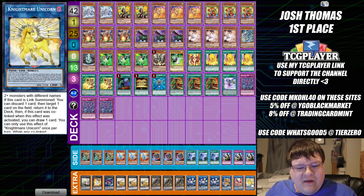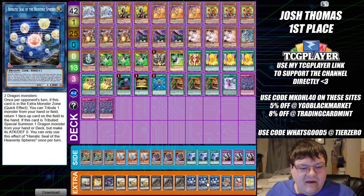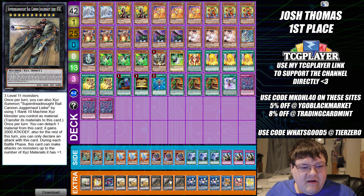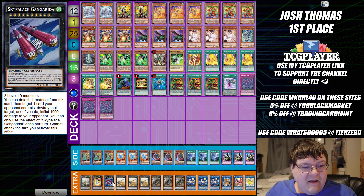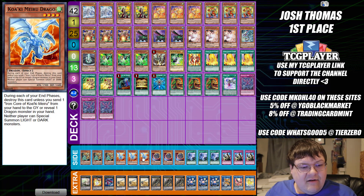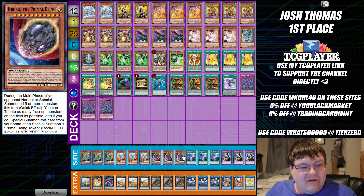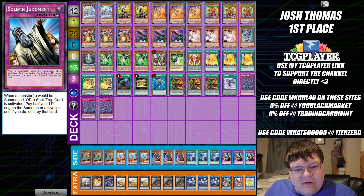Extra deck: we have one Unicorn, one Phoenix, one Saryuja, triple copies of Heavenly Dragon Circle, triple copies of Juggernaut Liebe, triple copies of Gustos Max, one Gandora, one Big Eye, and one Mecha Phantom Beast Dracossack — a nice little throwback. Side deck: triple Lancia, triple Droll & Lock Bird, triple copies of Nibiru, triple copies of Twin Twisters, and triple copies of Solemn Judgment.